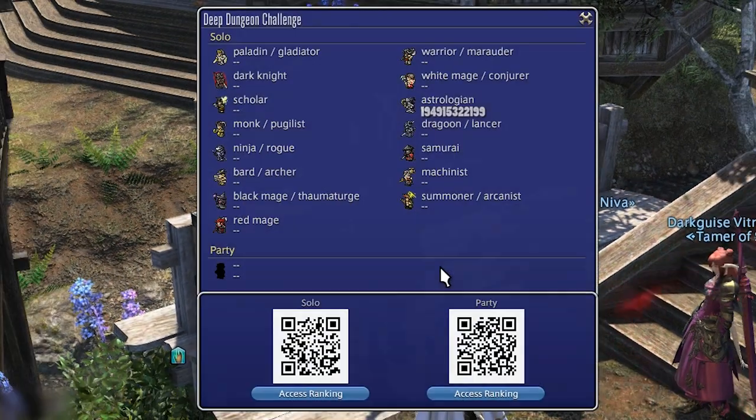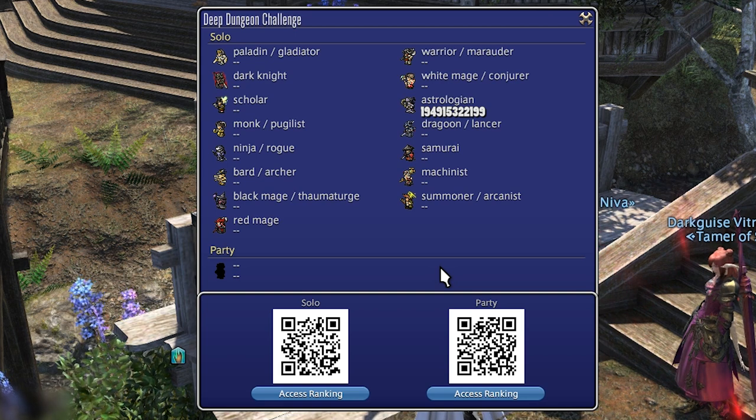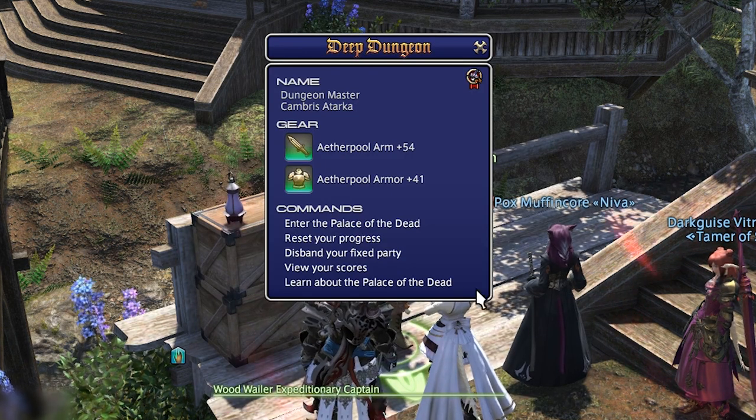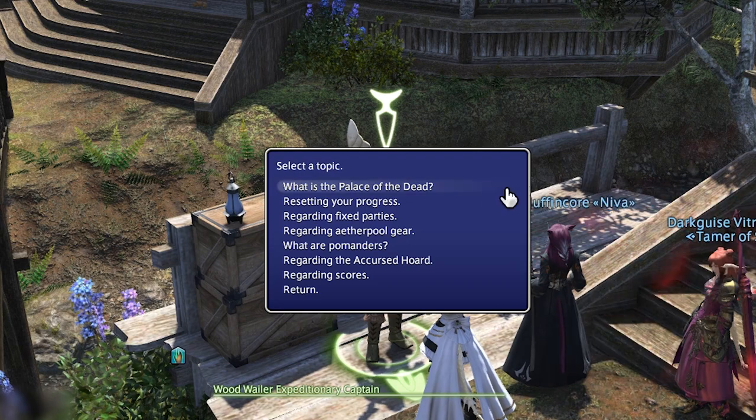The fourth command, "View Your Scores", does what you might expect. Scores are only obtained when using a fixed party and are just for bragging rights. They're determined by a number of factors, such as how deep you got and how many enemies you slew. And now we reach the final option, "Learn About the Palace of the Dead". This will let you read up on how various things work, but you're here watching this video so you probably won't need this one.